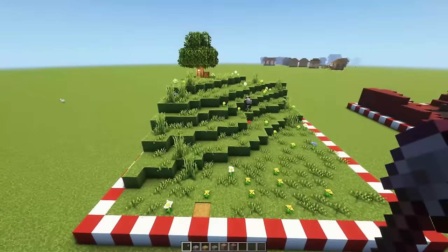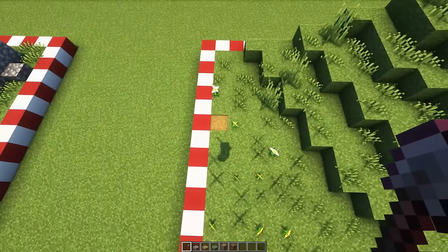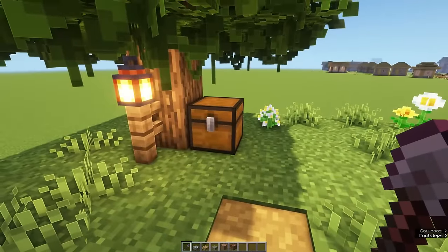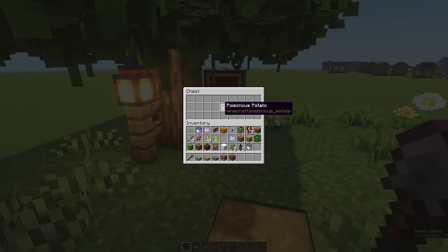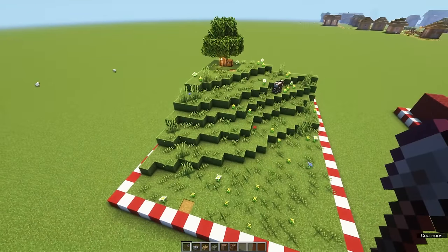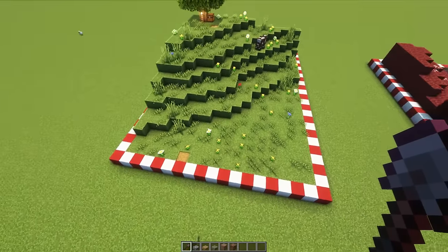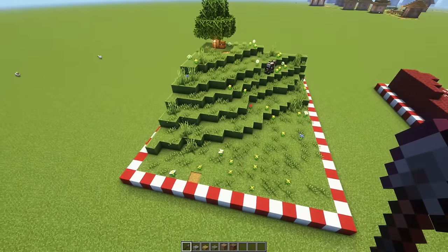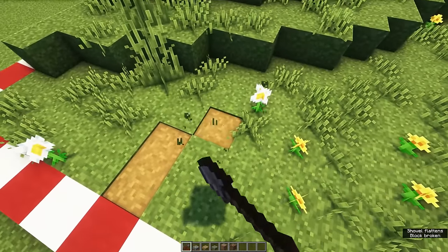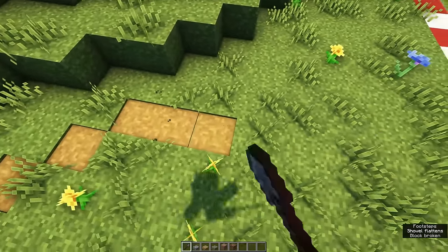But how does that work when you need to go up a hill? For example, starting down here and needing to get up to a chest at the top. There are a couple of things to consider. The most important one is that you work with the hill — create a natural-looking pathway rather than just a staircase going straight towards it. That will look less natural in the landscape.